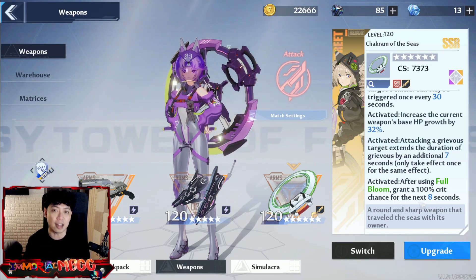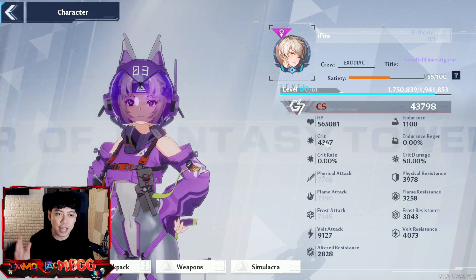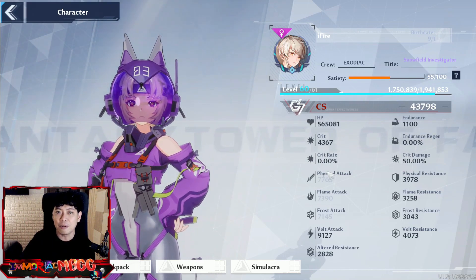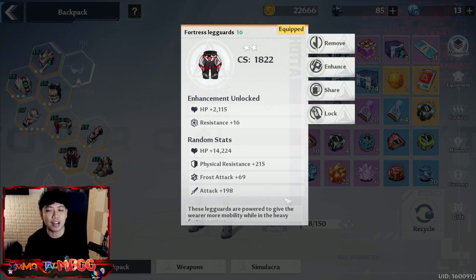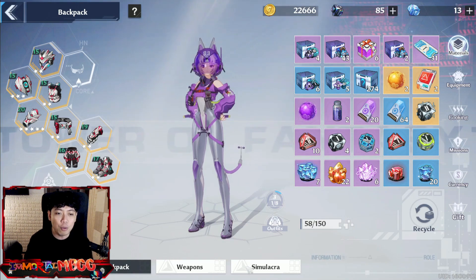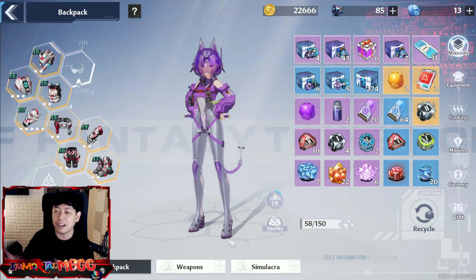A lot of people may see this as underwhelming mainly because you can get crit from your equipment and gears, but in this case you get 100%. In my opinion, a 100% crit buff is really beneficial if you're using a Shiro team. Why? Because you can now neglect any crit stats on your character. You're going to be okay without it. That is going to be better because you will only be focusing on attack, physical attack and crit damage, which multiplies your damage so much more and gives really higher exponential damage.